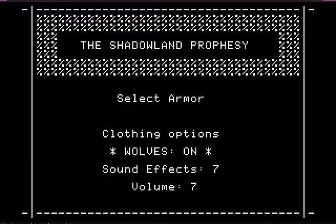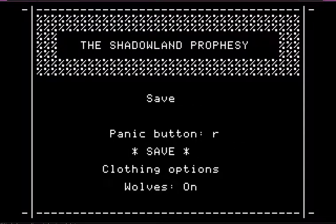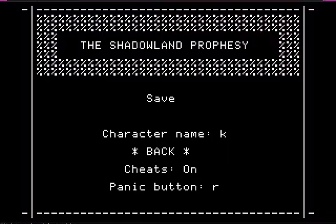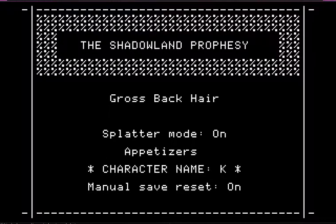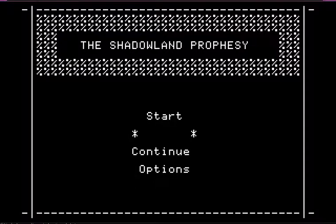I can speak. Clothing options. Video options. Panic button: R. Save. And yeah, this is kind of a maze and I don't actually know how to get through it — I just got lucky every other time. Boom closet. Appetizers. Return to title screen. There we go.